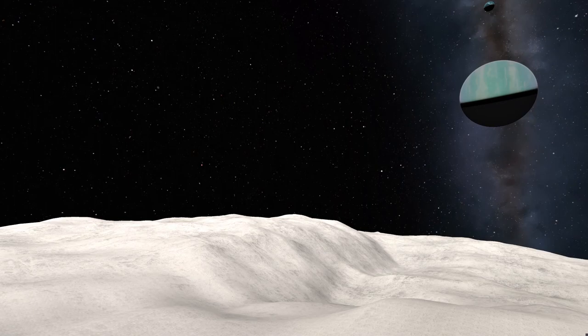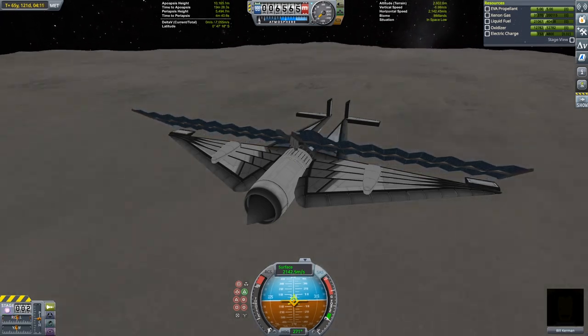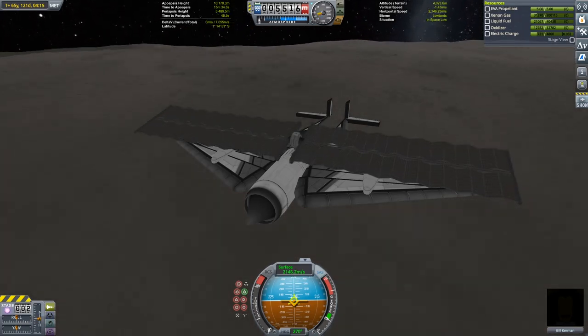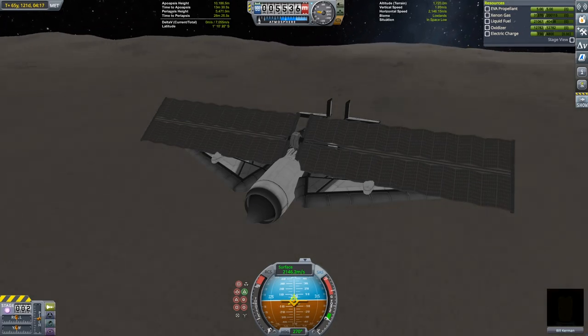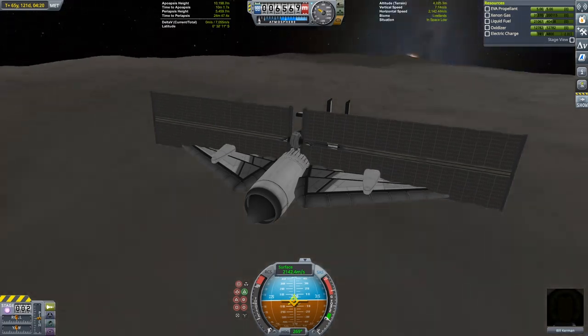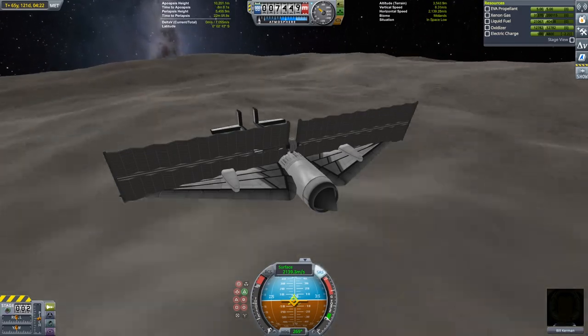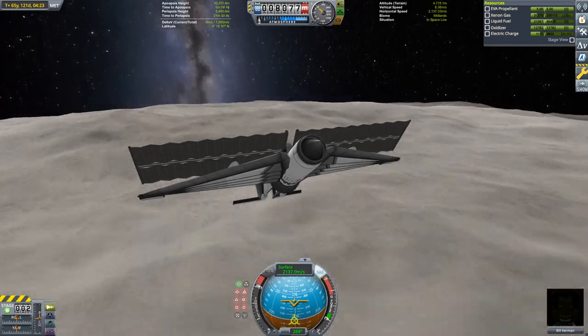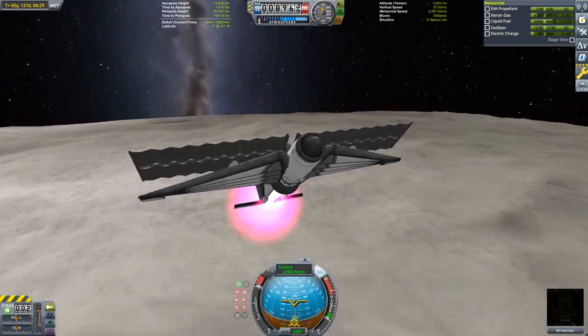My target landing spot is going to be pretty close to where I landed for my last Tylo single stage mission. In that mission I landed on top of a ridge line that overlooked a gorge which allowed for an easy takeoff. This time I'm going to be landing just to the north of there on top of even higher altitude mountains. I've put my low Tylo orbit at 10,200 meters, just at the elevation of my target landing zone. One orbit before the final descent I'm dropping my periapsis significantly below this — because the rest of the planet isn't this high in elevation I'm still able to miss the surface, and that gets me a little closer to landing speed before I have to do the final descent.